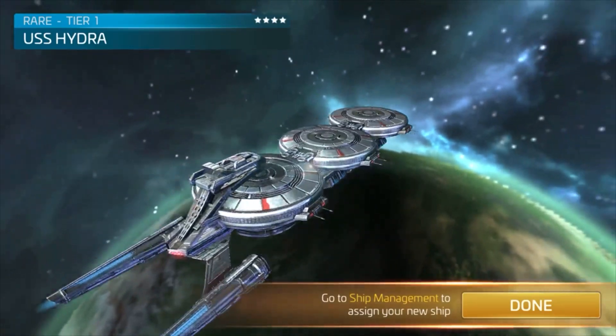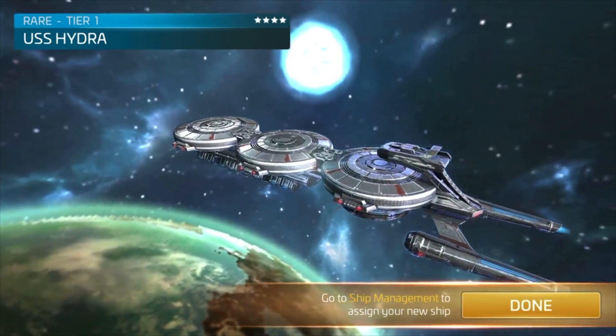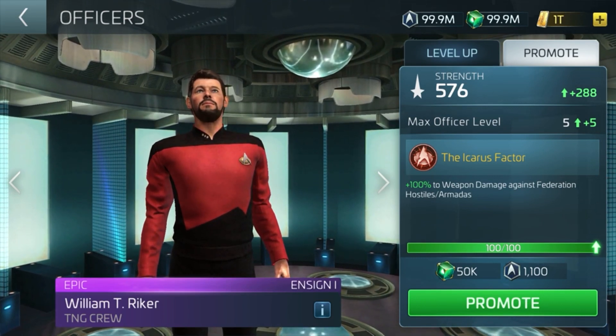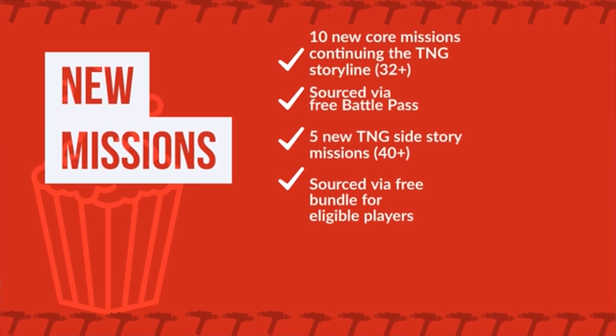Let's move on to new mission arcs. As the new officer is Riker, we can assume that a lot of the missions will revolve around him. For this arc there will be 10 new core missions continuing the TNG storyline, starting at level 32. This will be sourced via the free battle pass, and if that wasn't enough there'll be an additional 5 TNG missions for level 40 plus. Keep on the lookout for those.